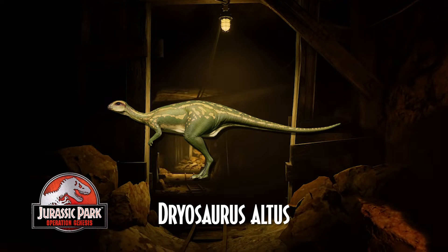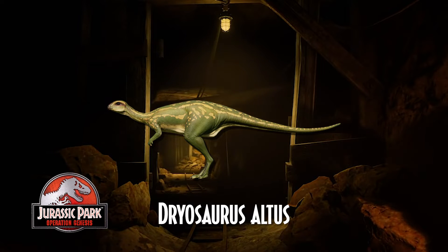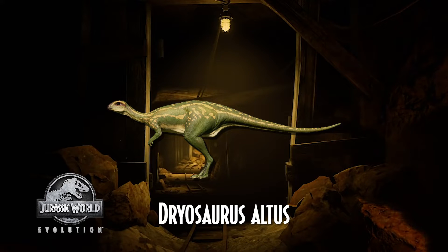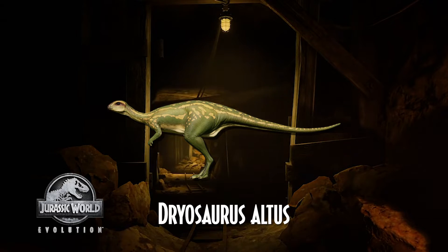Our first special mention, the Dryosaurus altus, made its first appearance in Jurassic Park Operation Genesis, delighting its audience ever since. It has most recently made an appearance in the Jurassic World Evolution series. This tiny dinosaur's name means tree lizard, and it lived in the late Jurassic period, truly fitting to join the roster of tiny dinos seen on screen someday.